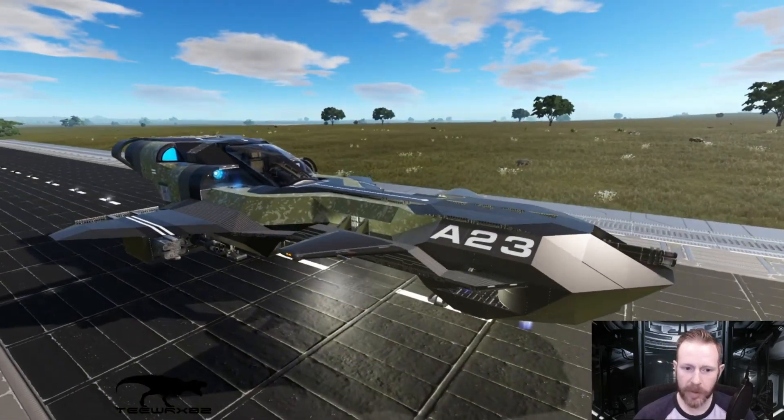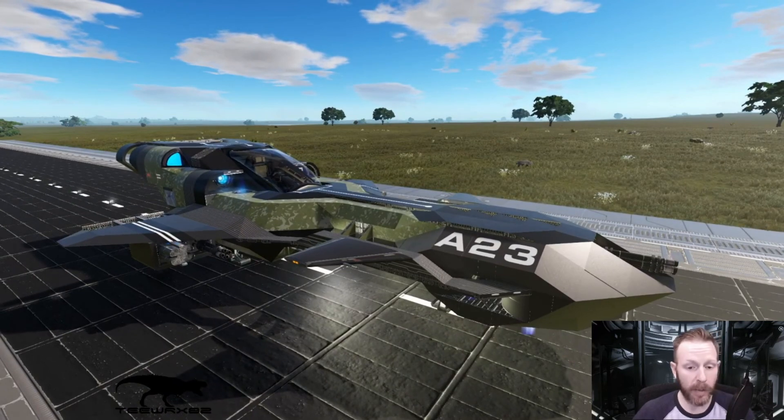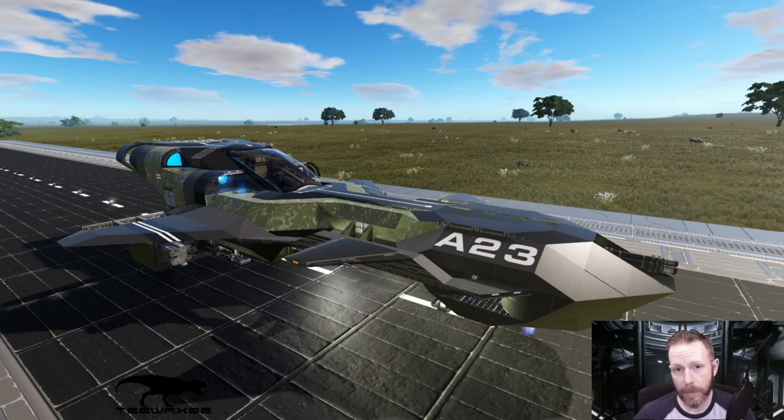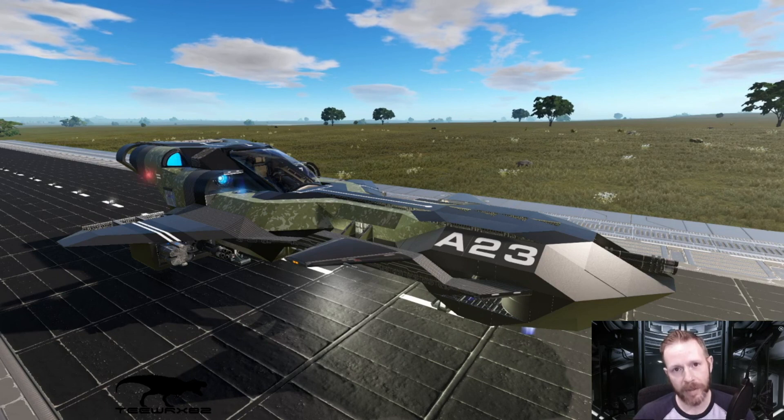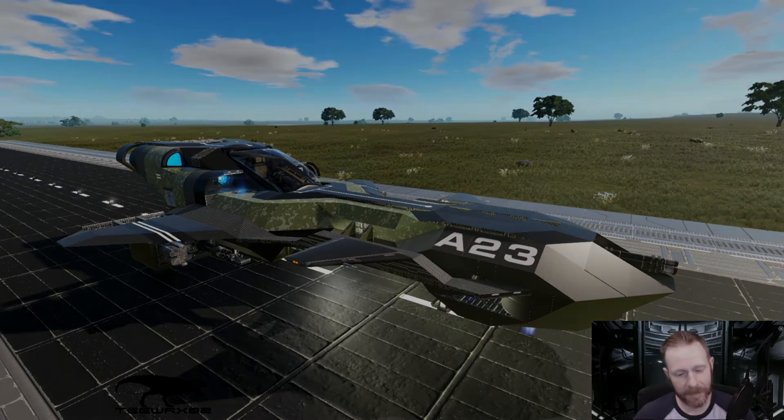The A23 Thanatos is fully textured and currently on the workshop — I put it up late last night and it's gotten some decent reviews. The link will be in the description. Give it a like if you enjoy it, hit that subscribe button and the notification bell so you don't miss future content. Until next time, keep your heads above the hard deck — catch you later!